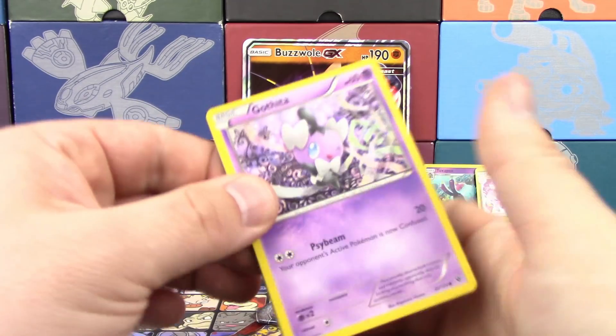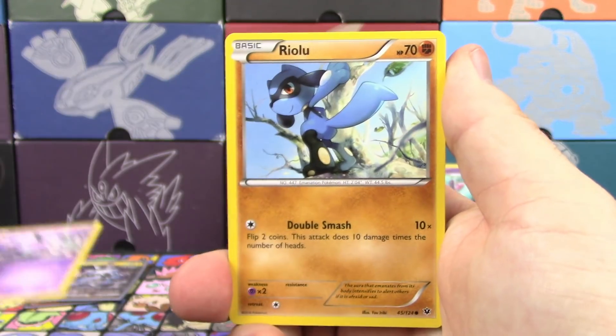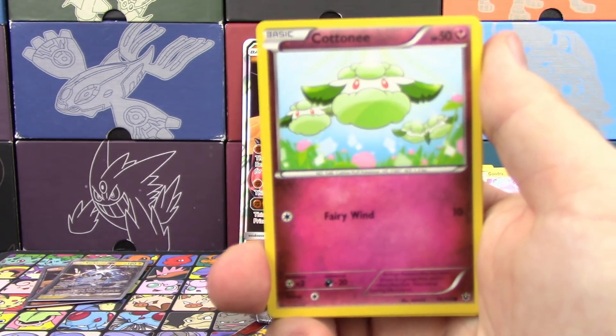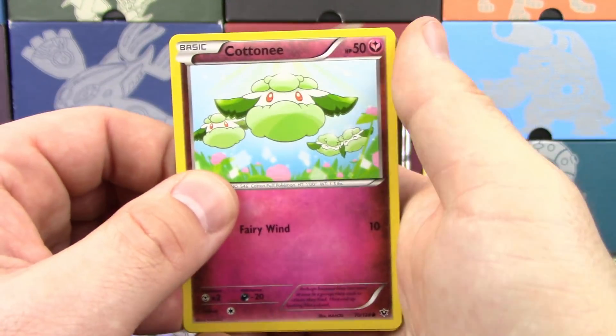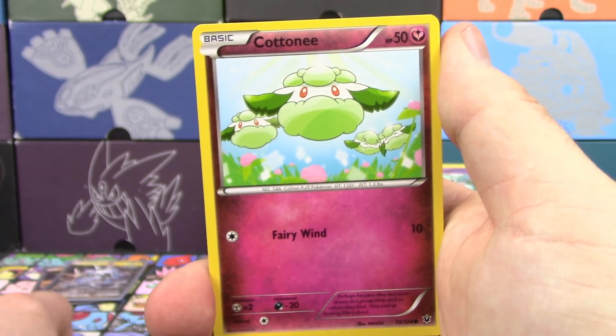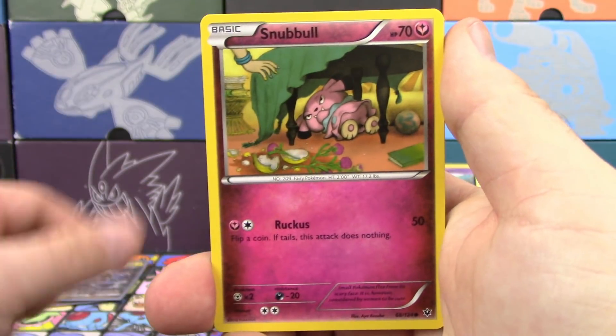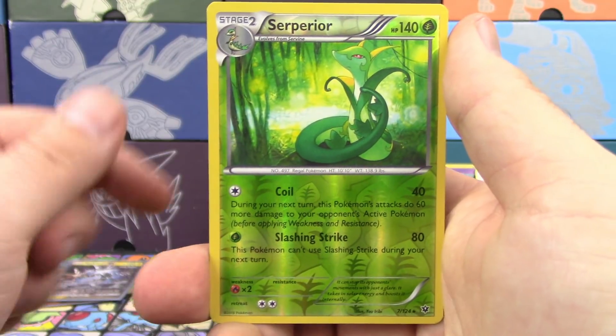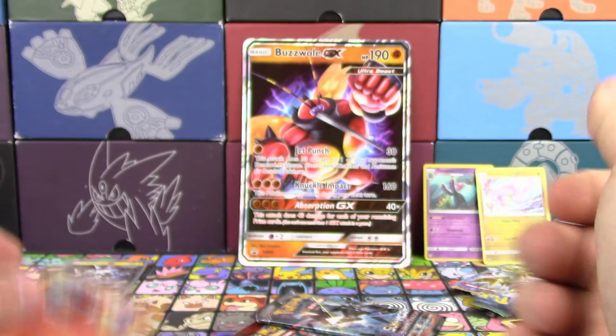Fates Collide up next. We've got a Gothita — I remember someone saying how good that card was going to be. It ends your turn; I didn't realize it did that until afterward. Snubbull, Bent Spoon, Zygarde, Chaos Tower, Reverse Holo Superior Energy, and a Holo Delphox.